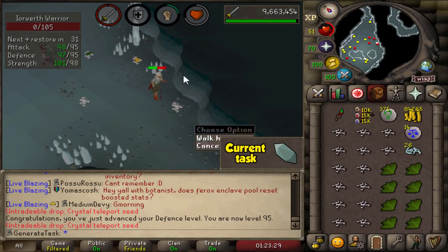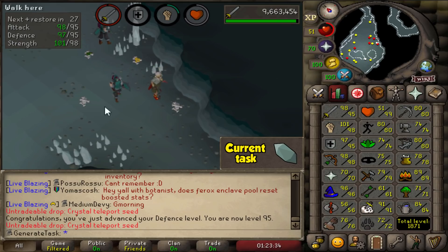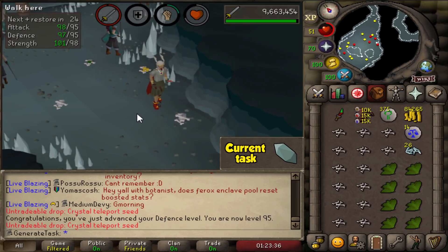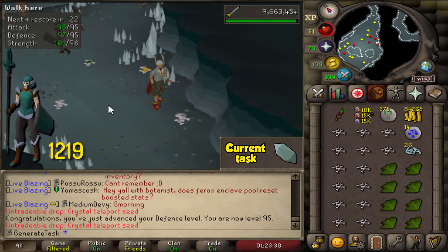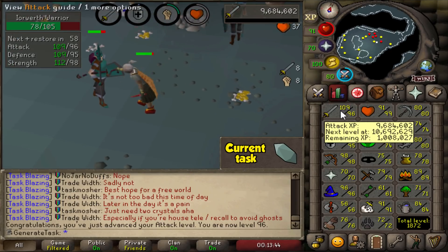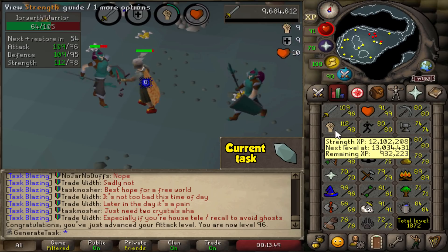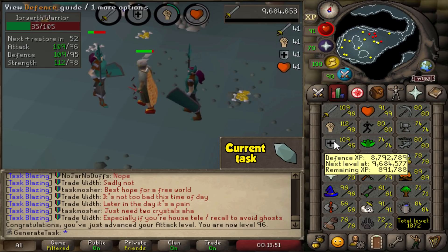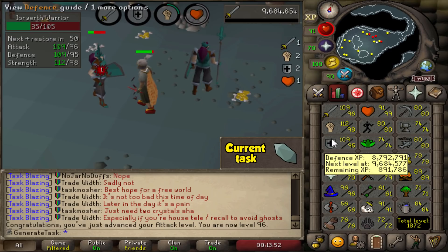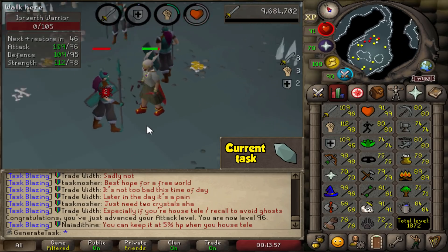95 defense has been achieved. 21k until 96 attack — I'm probably gonna miss that as well, but that'll be the next thing here very soon. We're 1,219 kills in, just about 200 kills over the drop rate already. 96 attack coming in as well, and that is now 1,000,000 XP until the next level. The next combat stat is going to be close — it might be 96 defense or 99 strength as far as melee goes.